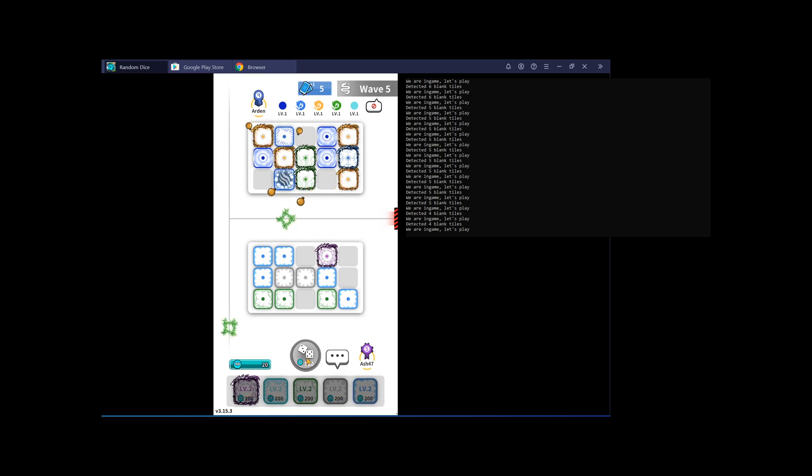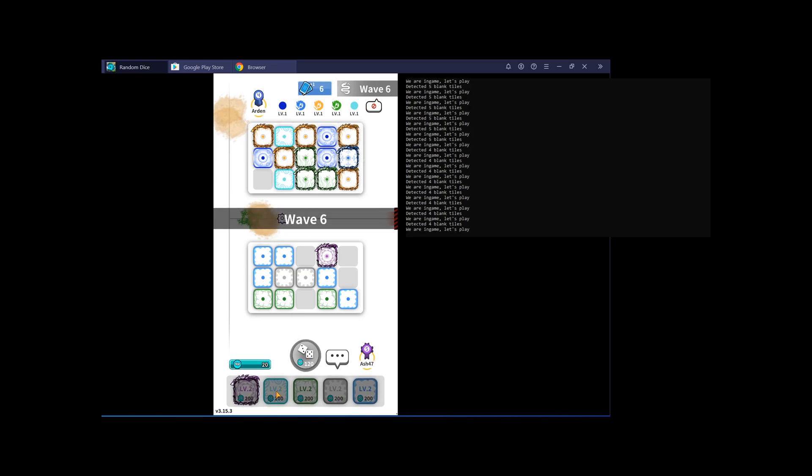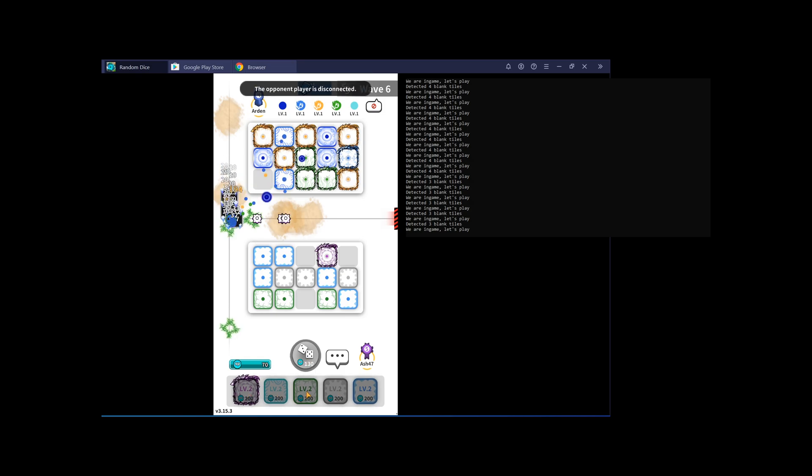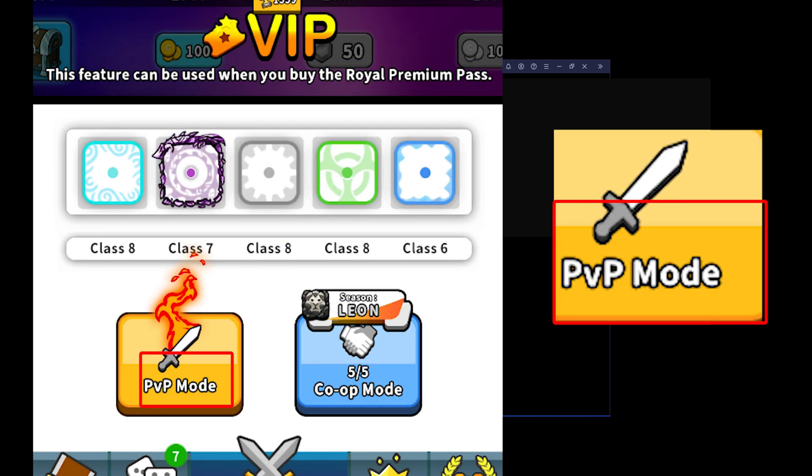Since this is a mobile game, the easiest way to create a bot was to load the game in an emulator on my PC and have the bot move the mouse and click. I used the Bluestacks emulator, installed Random Dice, and we're good to go. The process was quite simple: take a screenshot of Bluestacks, look at a certain region of the screen, compare the pixels, and if there's a known match we know exactly where we are. For example, in the main menu we can look for the PvP mode text at a fixed offset — the button always looks the same and is always in the same spot, so if we find those pixels in the expected location we know we're in the main menu.